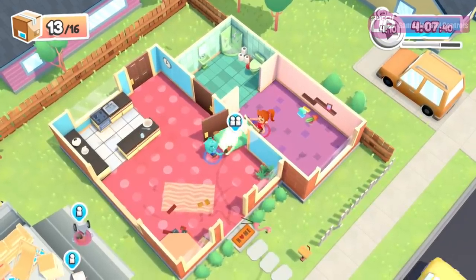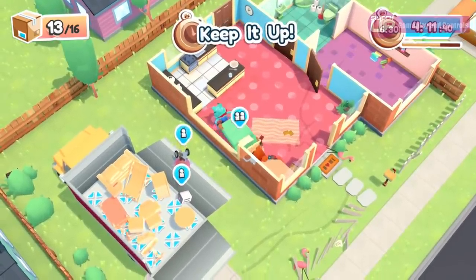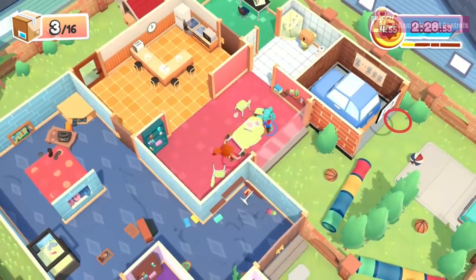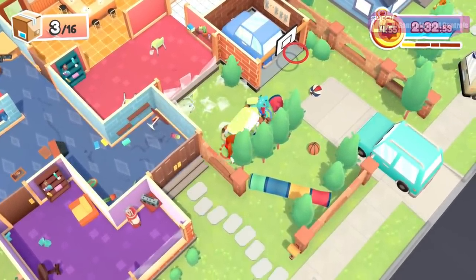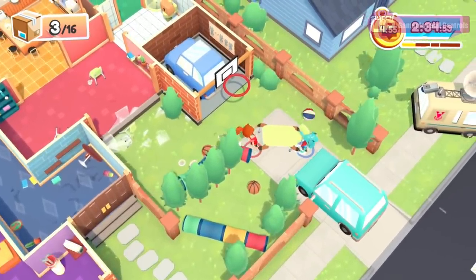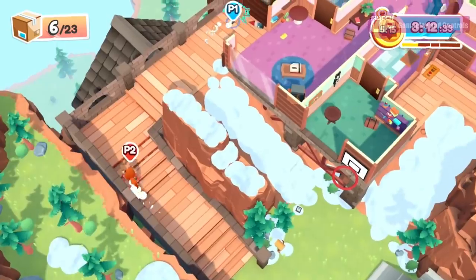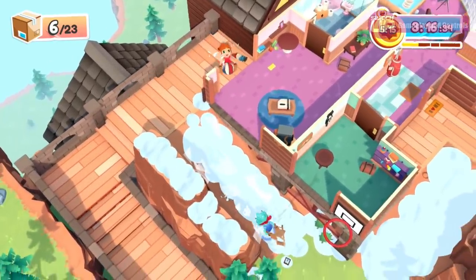You will begin to feel like the Chuckle Brothers as you 'to me, to you' your way around each building. Of course, you could just smash the window and sling it out that way — going as the crow flies is almost always an option in this game as well. And there is no penalty for breakages, which, although it sounds like it might make the game way too easy, it becomes a part of the puzzle. Is it best to break a window and use a recent layer of snow to slide objects down, or is it just quicker to use the more conventional route?